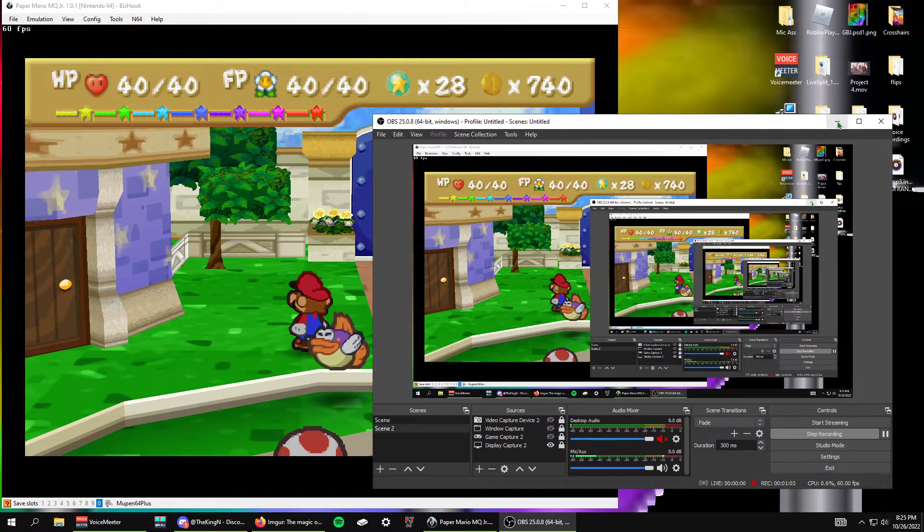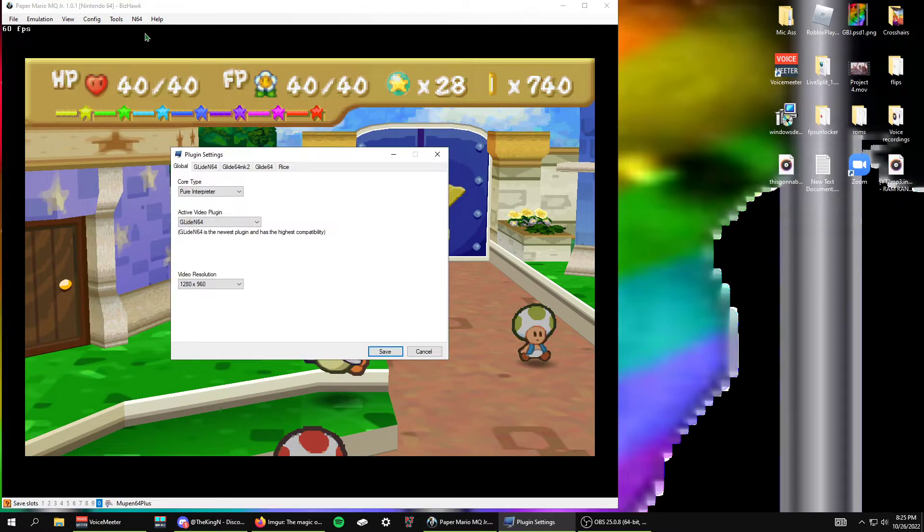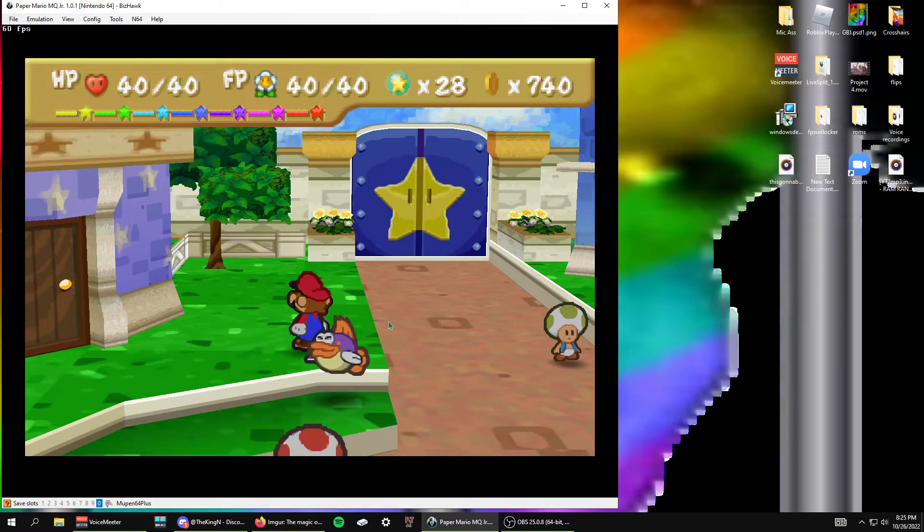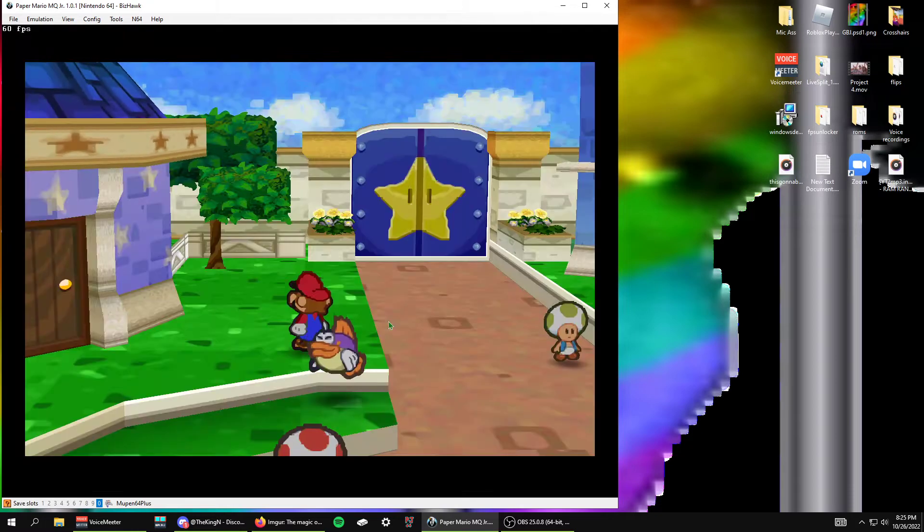Go to here, plugins, this tab right here for the guide N64, which I'm using. Go to frame buffer, copy the settings just like so. Set that to false, set this to sync mode, and have everything else just like it is here. Then save and reboot. And when you pause and unpause, it's gonna be instant.